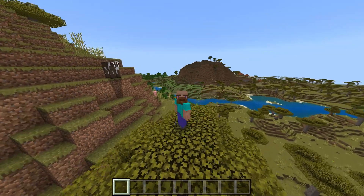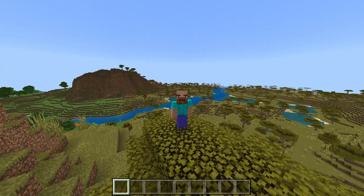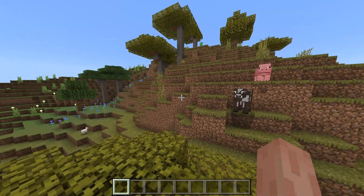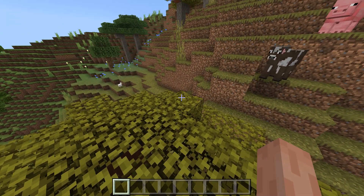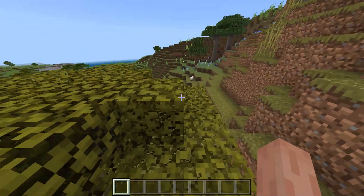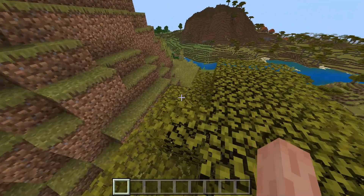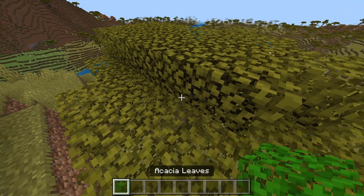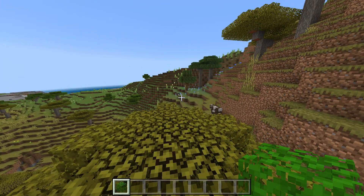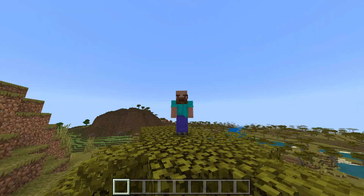We also have the calibrated skulk sensor, which has been seen extensively in Java Edition snapshots. It's a new type of skulk sensor that allows you to filter vibration frequencies — different actions in Minecraft have different frequencies. For example, a cow mooing has a different frequency from jumping, walking, or breaking blocks. With the calibrated skulk sensor, you can filter to one specific action and that sensor will only respond to that.